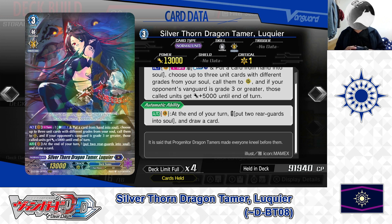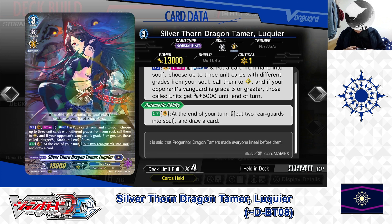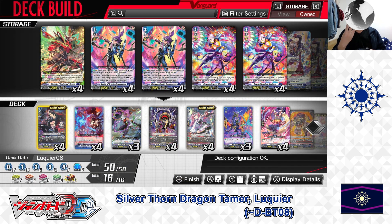Second skill: Auto as a Vanguard. At the end of your turn, cost: put 2 rear guards into soul. If the cost is paid, draw a card. Lukie is the main Grade 3 to ride in this deck. Her first skill lets you superior call 3 different grades from your soul to rear guard, filling your field for upcoming attacks, with a bonus plus 5000 power if the secondary condition is met. Her second skill lets you build soul and draw cards at end of turn. We have 4 in the deck — 1 in the ride deck, 3 in the main deck.